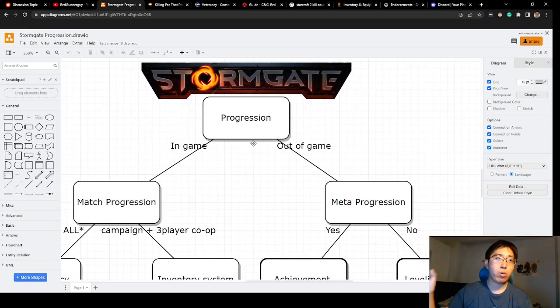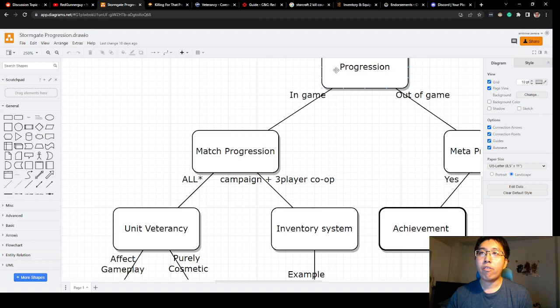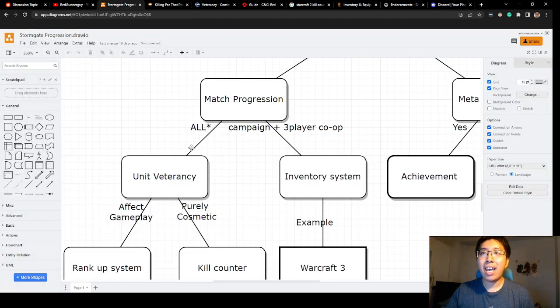Links to everything will be down in the description. Stormgate progression focuses on two things: one is in-game progression — things that happen in each individual match — and the other is out-of-game progression, which covers things like your loading menu and when you interact with other players.